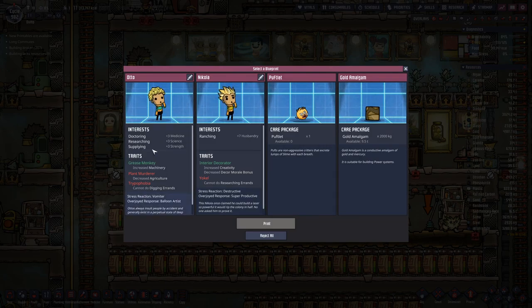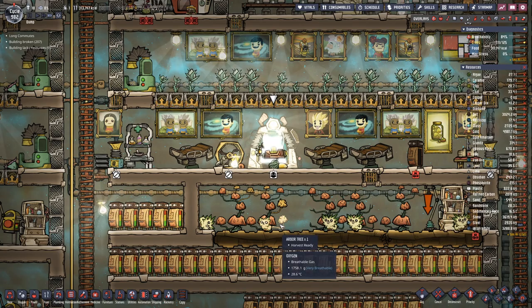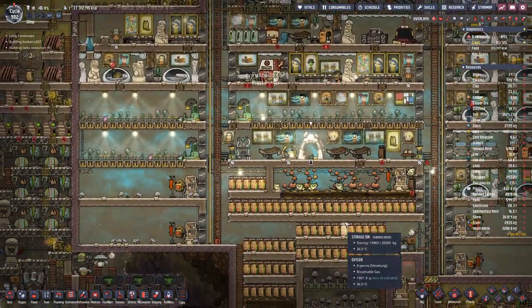Doctoring, researching, supplying — cannot do. Digging, ranching — not so good. Only ranching, interior decorator — no good. So let's stick with the gold ammo game.